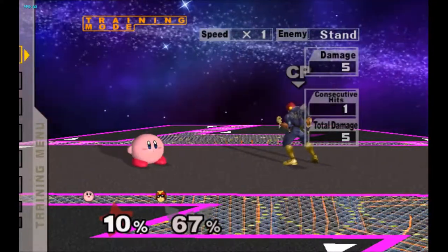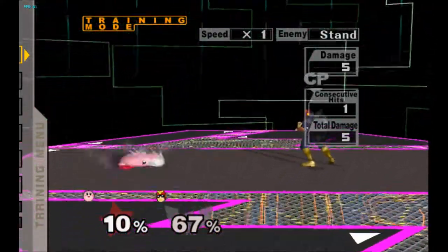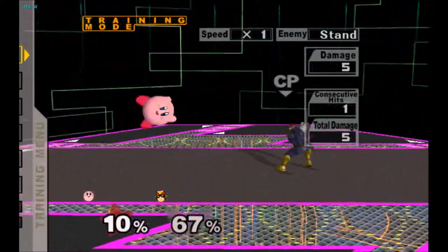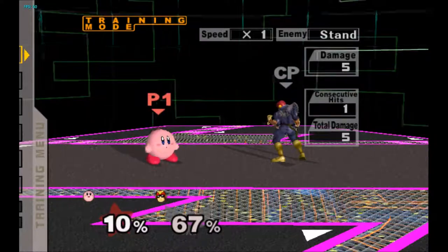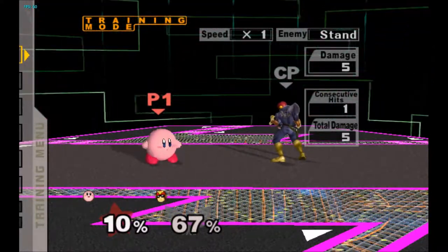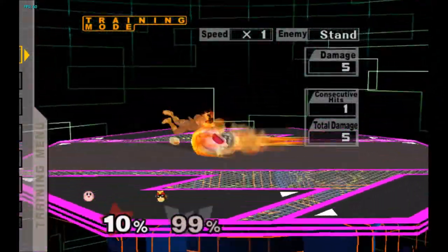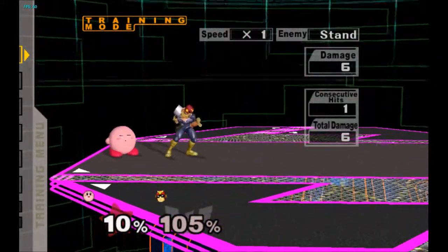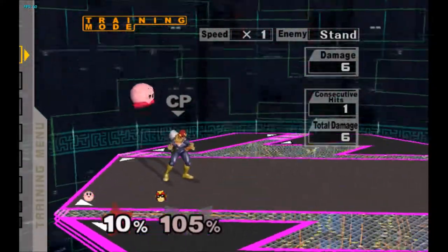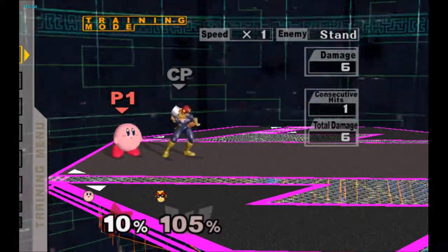Next we have neutral air. Neutral air was really slow in vanilla melee — it came out on frame 10 and now it's frame 6, so it's still not the fastest but it is faster. It actually does a little bit less damage so you can follow up on it better. Before, the knockback was too much and in combination with Kirby's low airspeed you just couldn't get any follow-ups on it. The reduced damage and better airspeed helps him follow up.